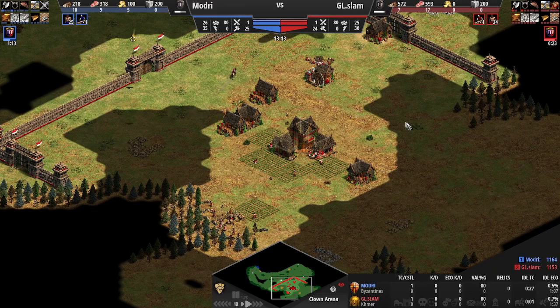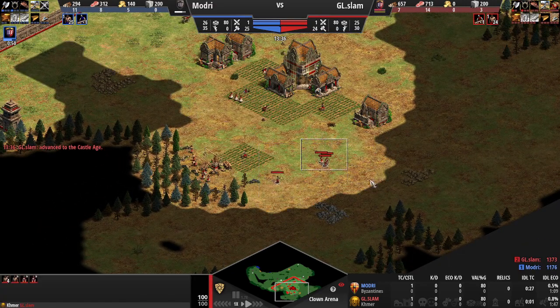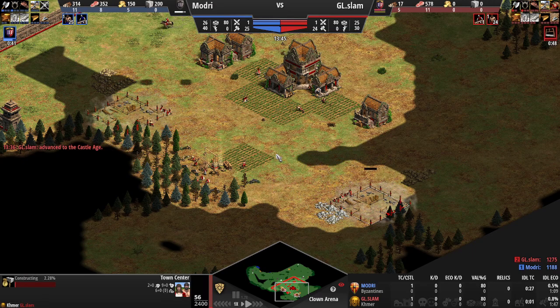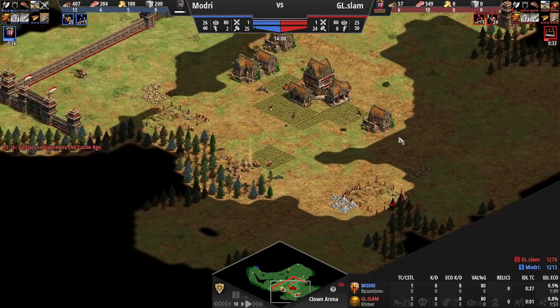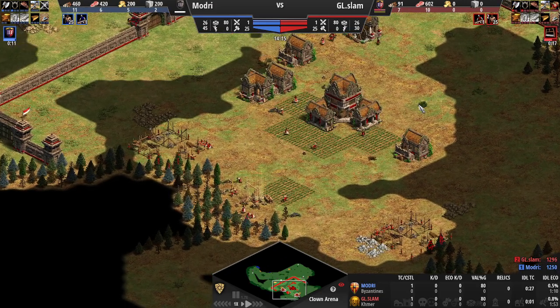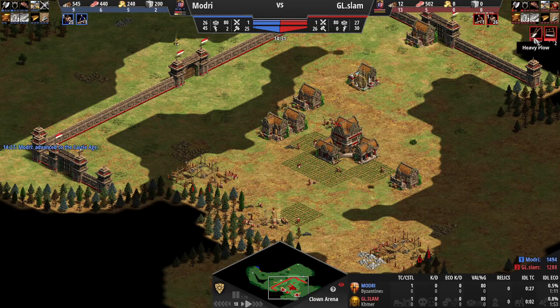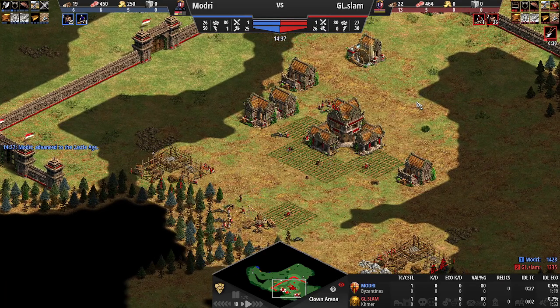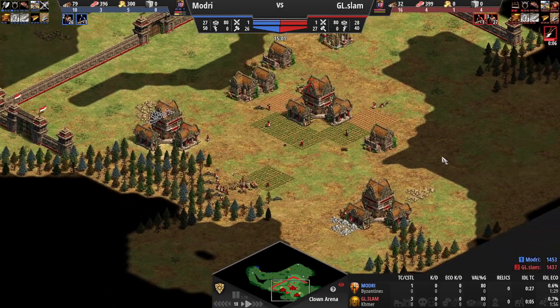Not much for the scout to do at this point - it's going to stay within the walls, keep itself safe, and maybe try to deny the odd relic in Castle Age. A few seconds out from Castle Age, three villagers from under the TC head one way with one from wood, and three from under the TC with one from wood head the other way to drop those TCs. Bow saw comes in straight away. Heavy plow is coming in - not horse collar as I said a minute ago, I meant heavy plow. And now he can start dropping farms knowing they'll complete after heavy plow finishes.